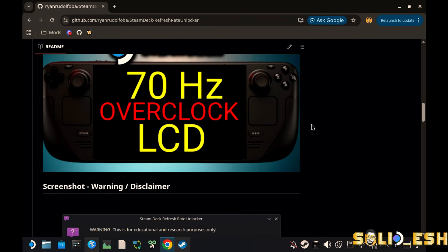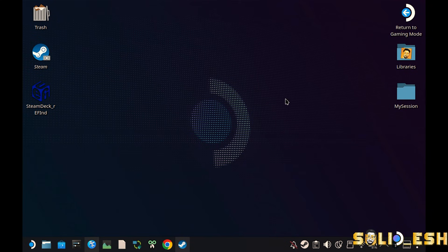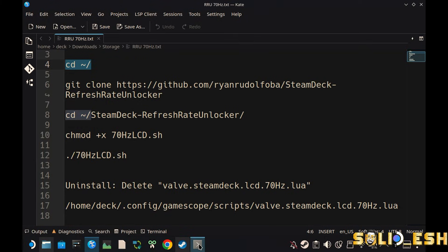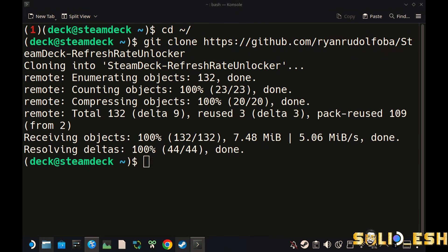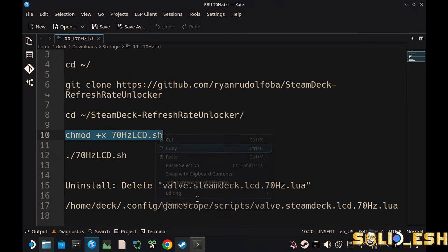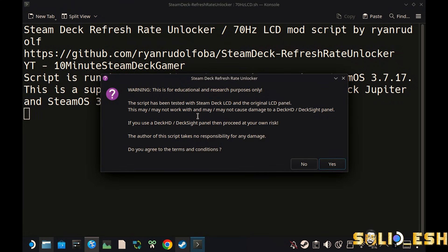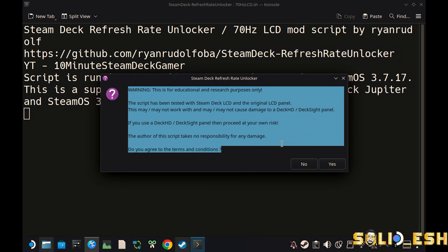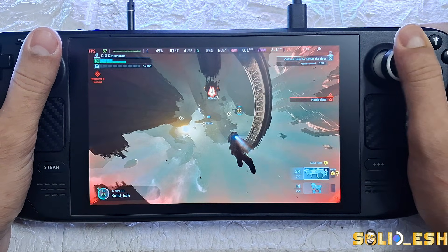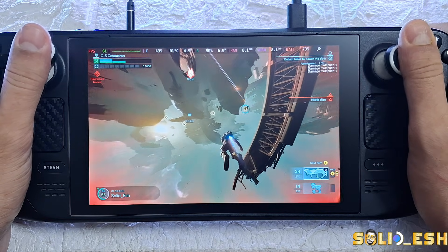The script is called Refresh Rate Unlocker. The original writer shared it on his YouTube channel — Ten Minute Steam Deck Gamer — huge shout out to him. From Desktop Mode, click the Start button, search for Console, open it. All the commands are already written in the description box, so just copy and paste them one by one and press Enter after each. When you get the confirmation prompt, read it carefully and press Yes. Your deck will automatically switch to Gaming Mode.